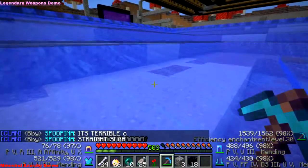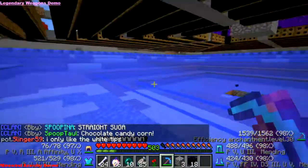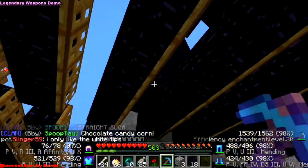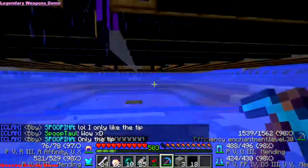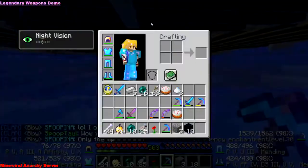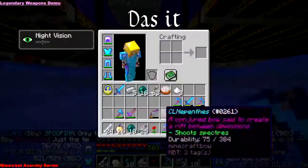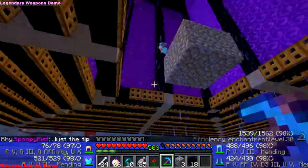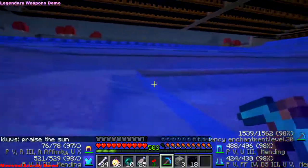Obsidian Destroyer is really good if you get TP trapped in an Obsidian block and you want to mine out, or if you need Obsidian to make yourself a vault or a really big gold farm. People sell Obsidian Destroyers for relatively cheap — around 30 digs — but everything is negotiable.